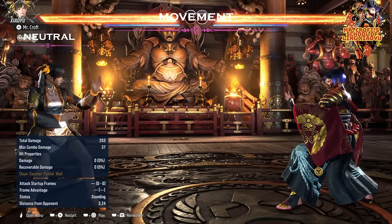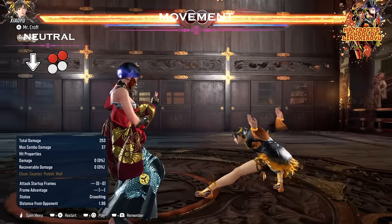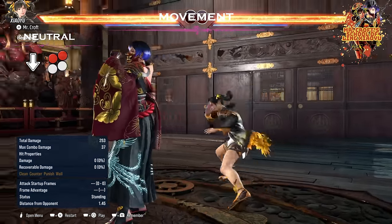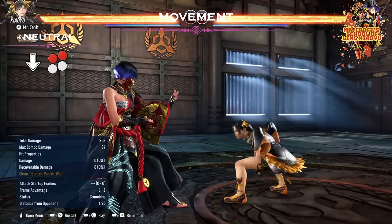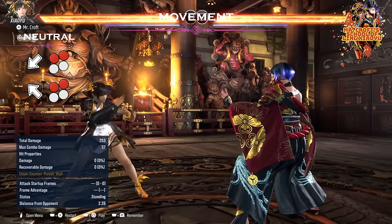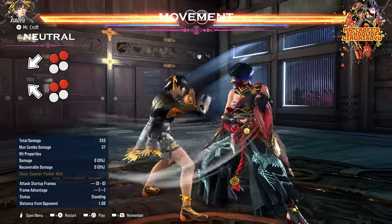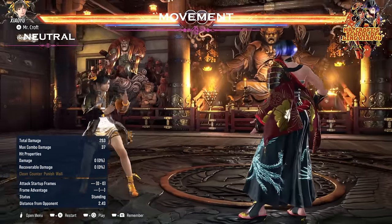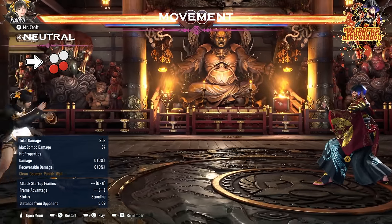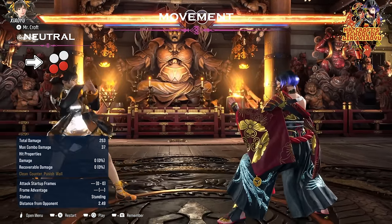Another option is her AOP transition, down 1+2. Again, as you can see, it has a built-in sidestep right. We can enhance the sidestep by doing an additional sidestep right into AOP — one of her strongest tools and ways to make attacks whiff. Then there is her hypnotist stance with up-back 1+2 and down-back 1+2; in between we can press 1+2 so that Xiaoyu changes her direction. Also we have forward 3+4, which rolls toward the opponent. That is a move I really like to use, especially because I am able to close the gap, and we can also transition into AOP while pressing down 1+2.